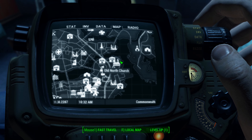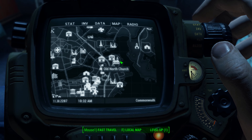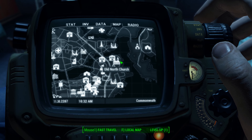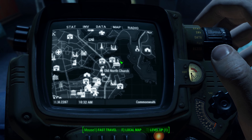Hey, what's up everybody? We're back today tracking down another issue of U.S. Covert Operations. This one's going to be found in the railroad base underneath Slocum Joe's HQ, also known as the Switchboard. This one is quest-related, so let me try to explain.